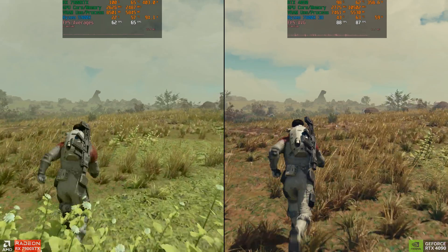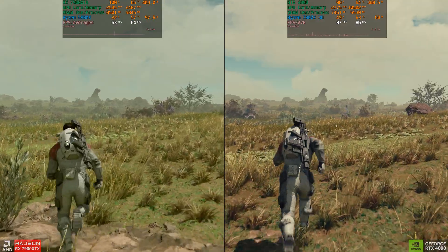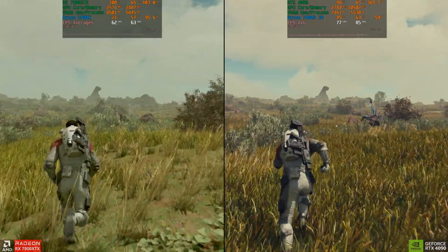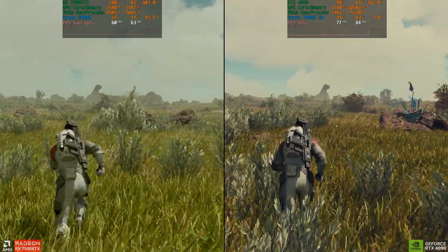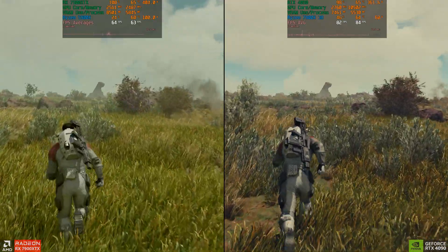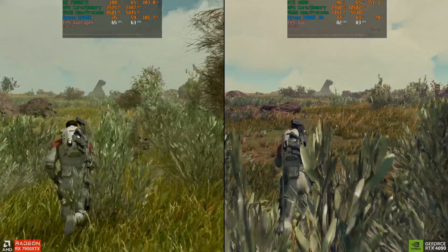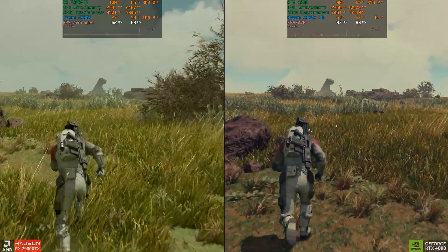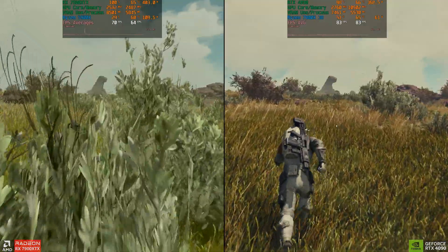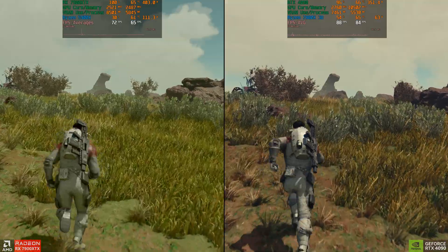The first planet we're going to look at is planet Nosoi. A few things to keep in mind: even though I've loaded the same save file at the same time of day and location, the game will randomly generate clouds or weather effects. The global illumination in Starfield is actually very impressive and will affect the lighting and colors, so it's common in side-by-side comparisons for it to look a little different. There are also differences in codec when using GPU recording software — Nvidia Shadowplay versus Radeon Relive — which causes slight color differences.